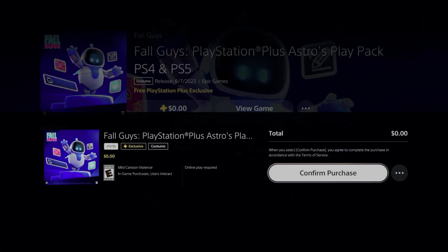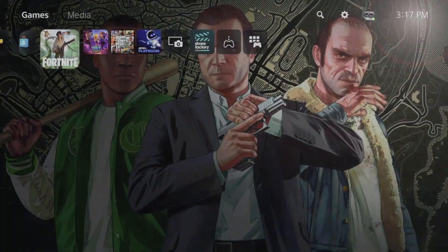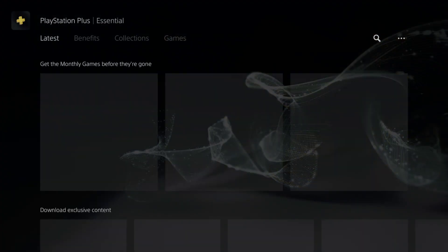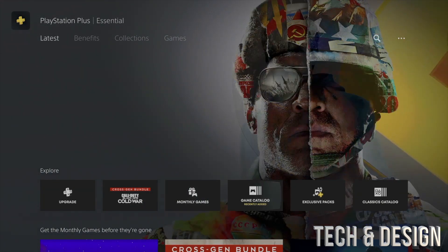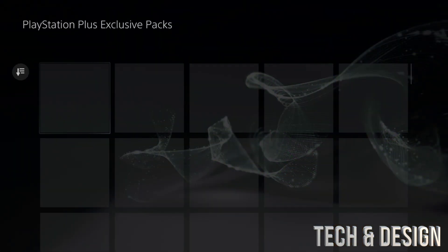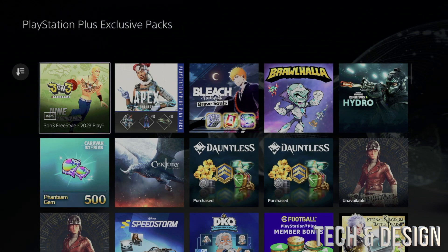Hey guys, in today's video I'm taking a look at exclusive packs available with PlayStation Plus. Let's go into PlayStation Plus, scroll down a little bit, and you should see these options where it says 'Exclusive Packs.' Go right into them — these are the ones you can get for free at the moment.